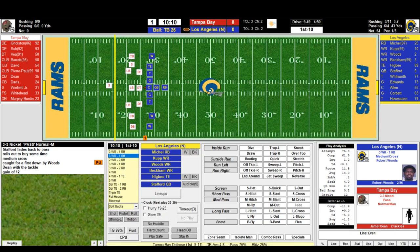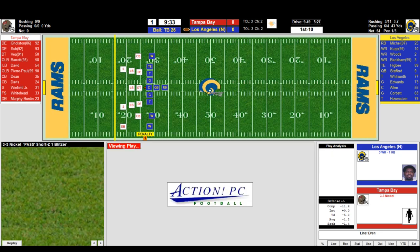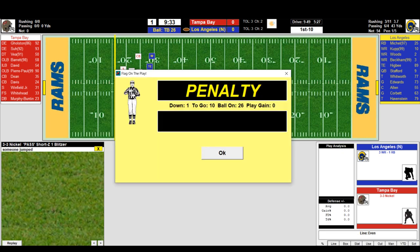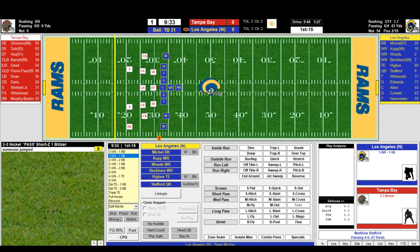The Rams are moving the ball — 54 net yards, Stafford four for six for 43, run the ball three times for eleven yards. Michelle off tackle left — flag down. Somebody jumped, number 89, five yard penalty. I like the fact that notification is a lot bigger. First and fifteen for the Rams on the Tampa 31.